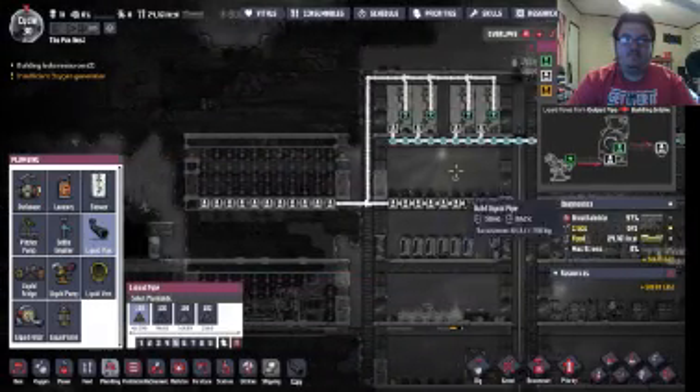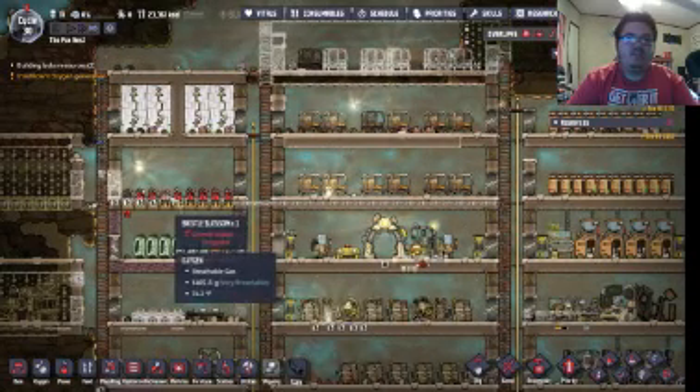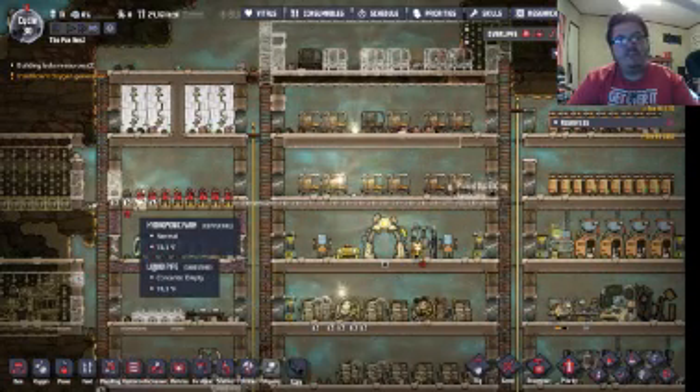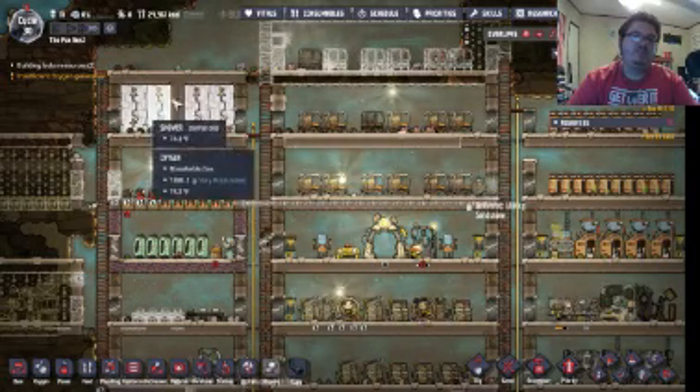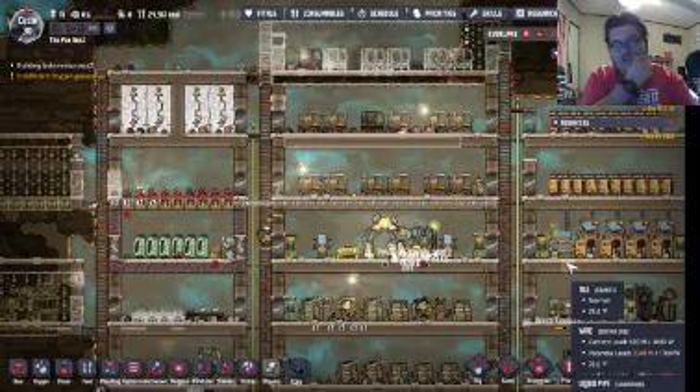And boom, there. Now they just need to build these pipes across, and it will get double irrigation of dirty water from both the showers and the lavatories. Now we're getting it.